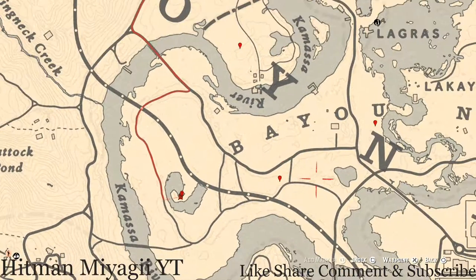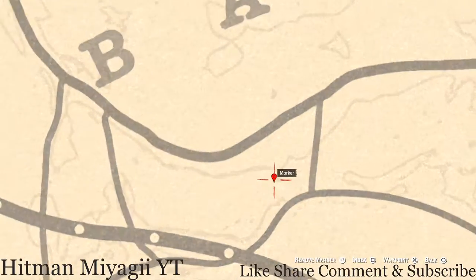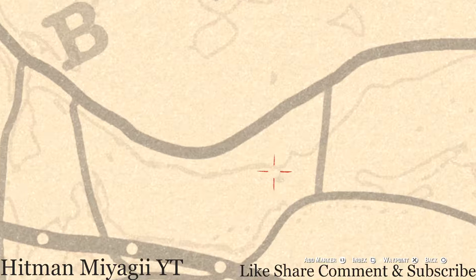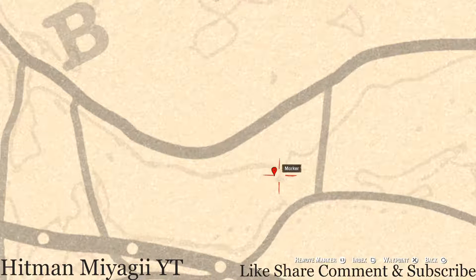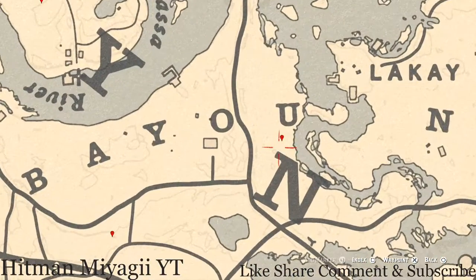Let's go over to the right a little bit to this location. If you guys can see that little raindrop teardrop situation right here in the little corner, pull out your metal detector in this area and you guys will hit on a random fossil — I cannot tell you what fossil it is because it is randomized.